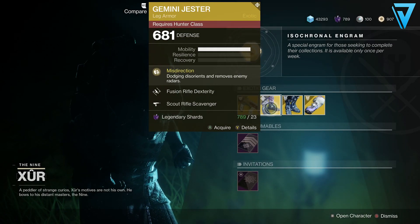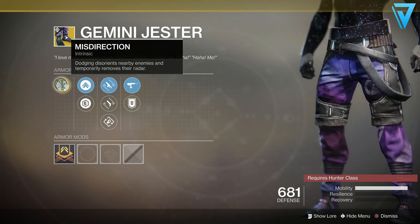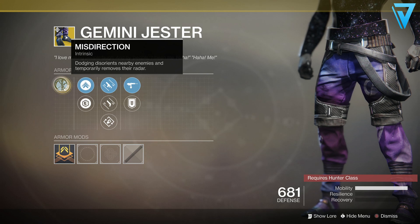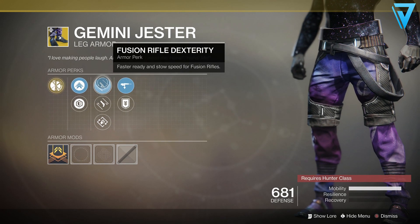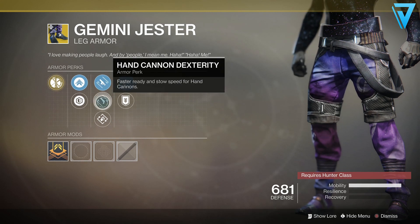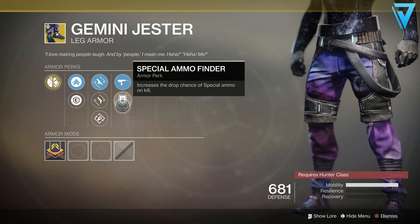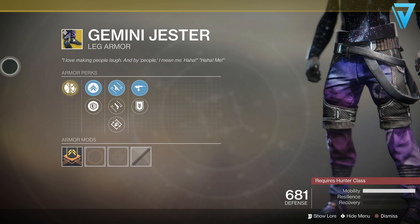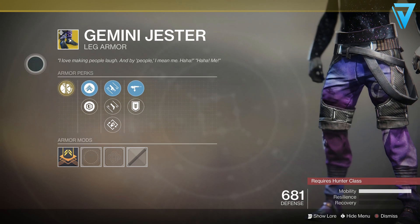For the Hunter, we've got the Gemini Jesters this week. These come with Misdirection — dodging disorientates nearby enemies and temporarily removes their radar. We've got the Mobility and Reinforcement mod for resilience, and fusion rifle dexterity, cannon dexterity, outreach, scout rifle scavenger, and special ammo finder. These have been fun over the last couple of weeks especially with the Revelry running, but that's come to an end — still worth picking up if you haven't got them.